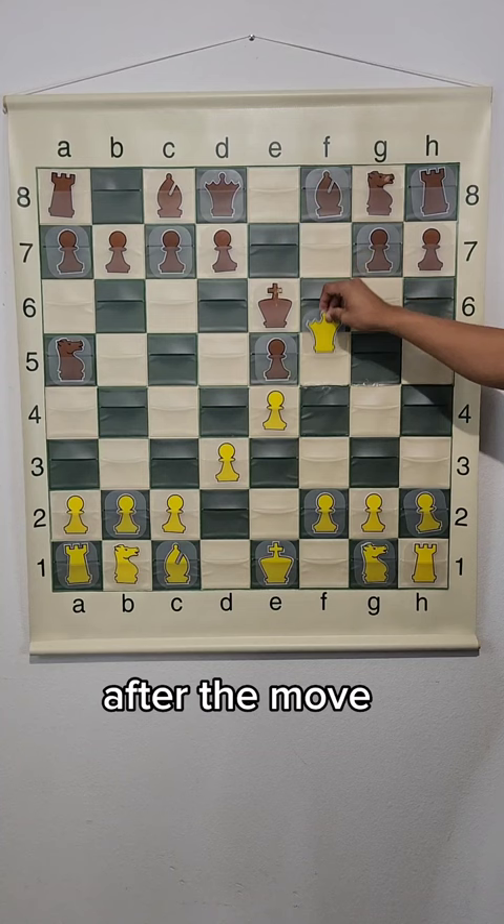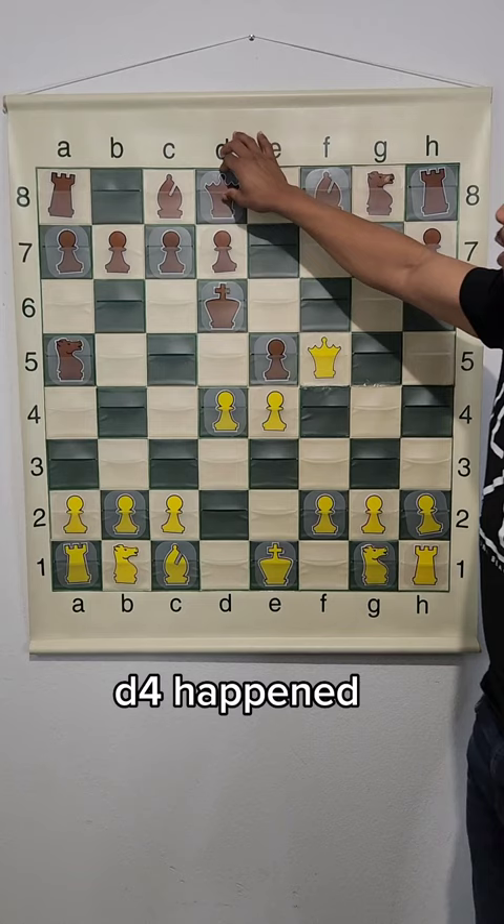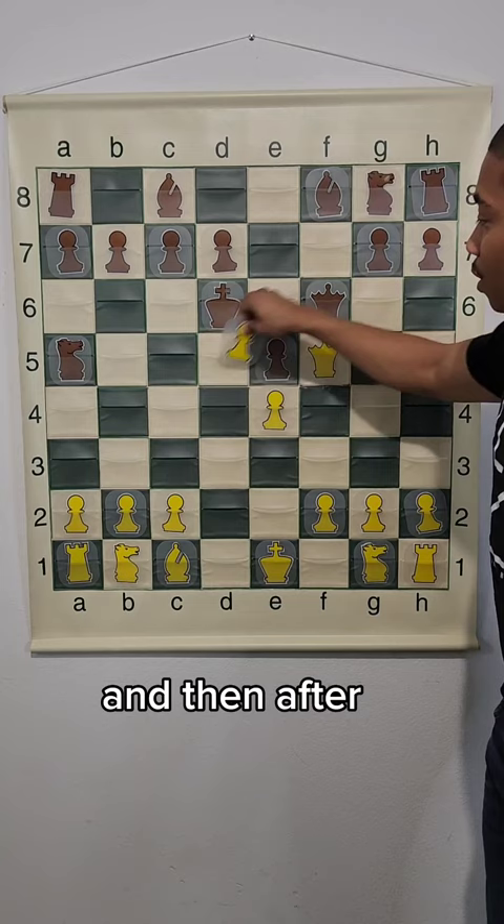After the move queen to f5, the king moved to d6, the move d4 happened, queen to f6, d takes on e5, and then queen takes on e5, and the opponent resigned after the move bishop to f4. Don't play like this.